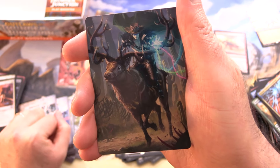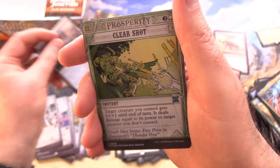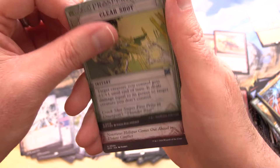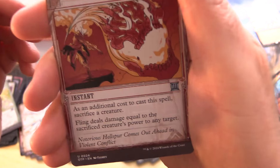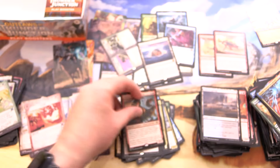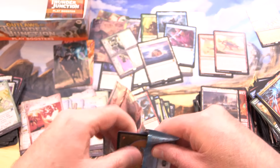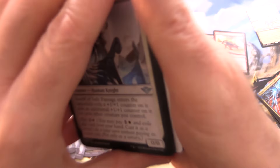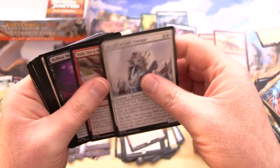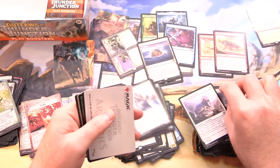We have Oko the Ringleader — and that would be an awesome pull. We have not found Oko as of yet. Soured Springs, Clear Shot. Foil Breaking News, Fling, and Magda the Hoardmaster — this is the one that was the Buy a Box promo, but it's just the regular artwork. Where are you Oko? Paging Oko or Tiny Bones, or any of the other gang. We've got Path to Exile — so awesome.